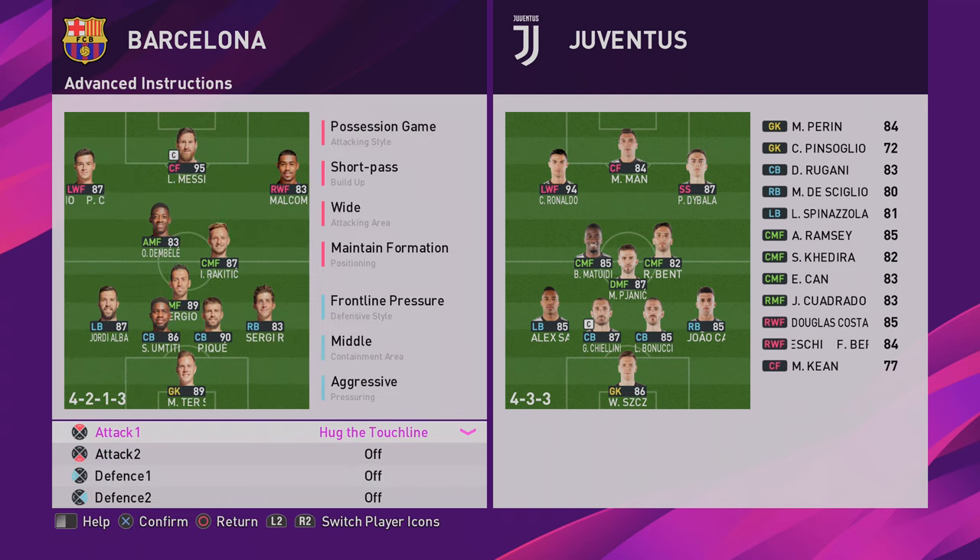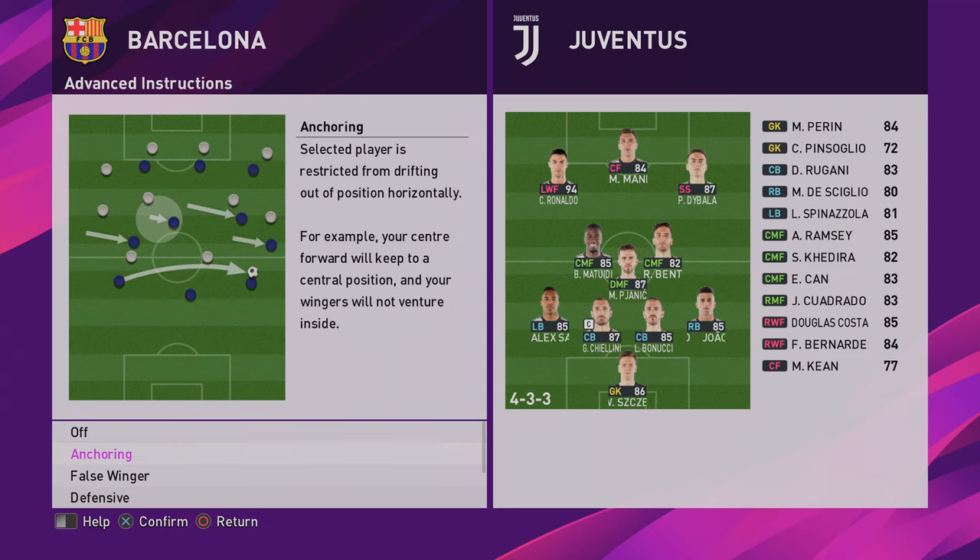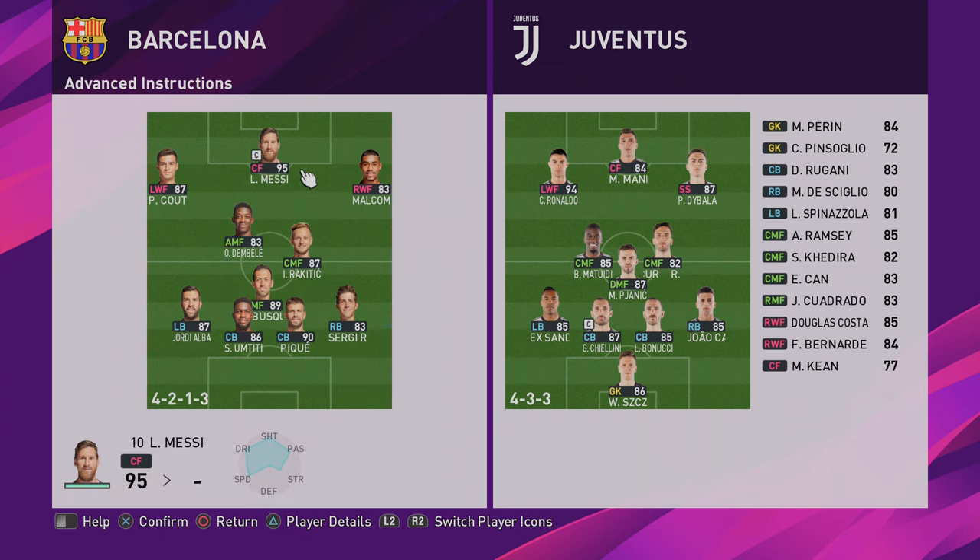But basically, if you go into the attack, there is a new one for those that have played PES 2019 or PES 2018. There's a new one called anchoring. If we read it here: the selected player is restricted from drifting out of position horizontally — so horizontally across the pitch. For example, your center forward will keep to a central position and your wingers will not venture inside. So you select anchoring and then you select the player you wish to have that impact on.